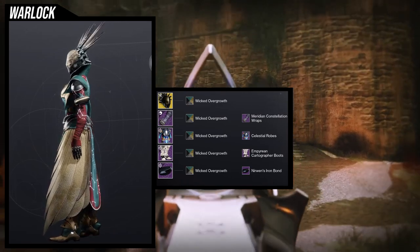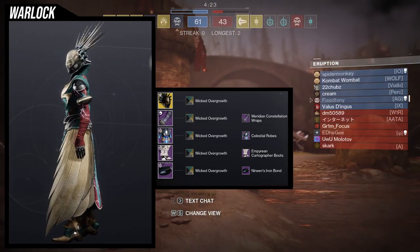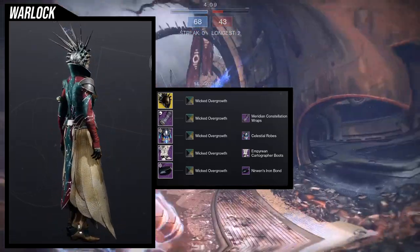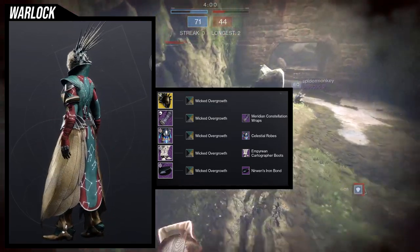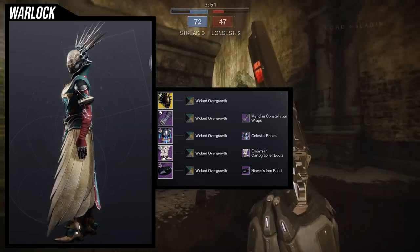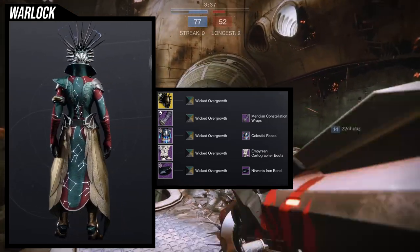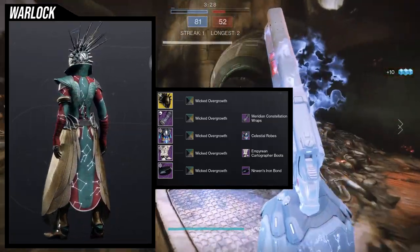I'm using the Wicked Overgrowth shader, which I rarely use, but I've started using it with a few sets and I think it looks amazing. I really like how the chest piece has so much gold that it doesn't take away from the helmet's gold, which is just a lighter tint. I love that each piece has a color associated to it — the arms go really well with the chest piece, the helmet's gold matches the chest piece and robes, and the boots have golden green as well. The bond looks a bit basic, but I didn't want anything super glowy that would take away from the helmet, which is the main centerpiece.